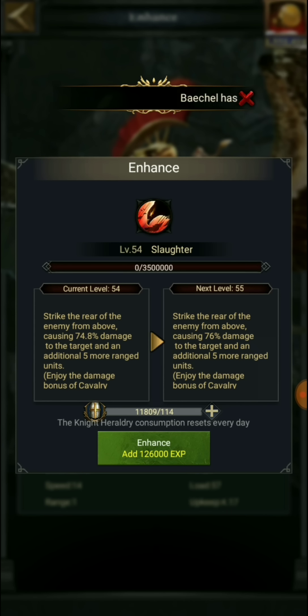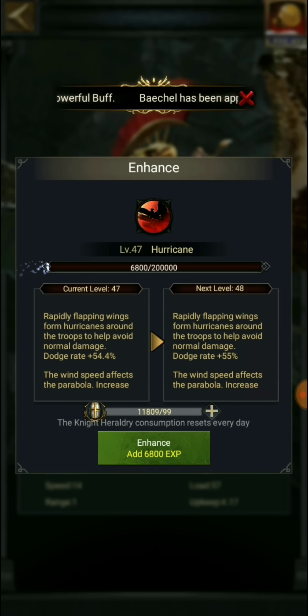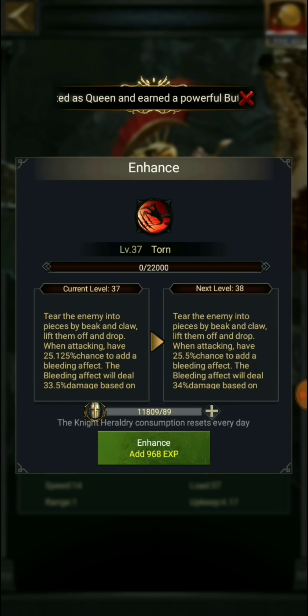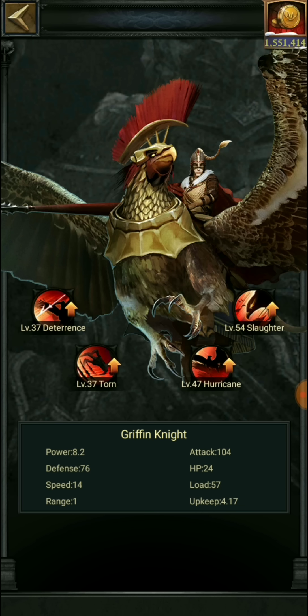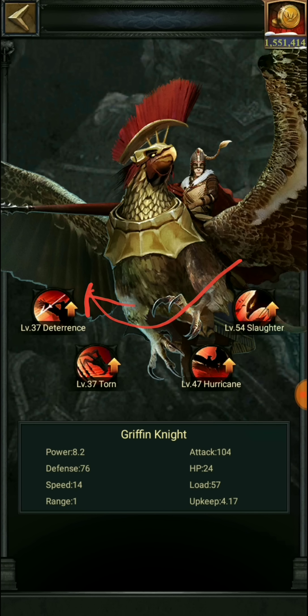Slaughter gives me the ability to cause additional damage to 5 more ranged troops, and it gives a bonus of cavalry charge, which is good. Hurricane will give you a dodge effect, similar to what the Titan Cavalry have. Taunt will basically apply a bleeding effect, giving you additional damage based on crit attack for 3 rounds. Deterrence is against archers. People have fewer archers today, which is why deterrence is ranked 4th on this list. That's the way you do your enhancements in the prayer hall for the Griffins.